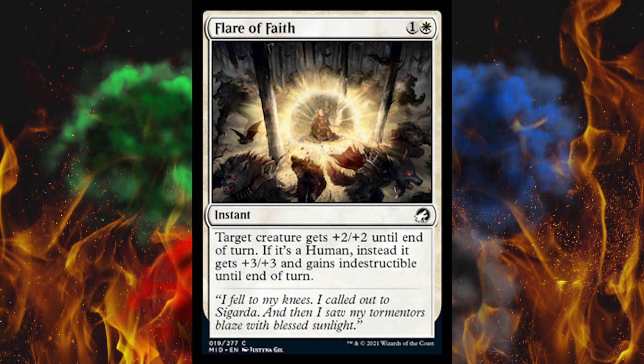Next up, Flare of Faith — it's a 2-cost instant. Target creature gets plus 2, plus 2 until end of turn. If it's a human, instead it gets plus 3, plus 3, and gains indestructible. It's in the common slot, it's going to absolutely win you a draft. Might be good enough for Constructed, especially if you're doing human tribal, but human tribal looks like it's going to kind of blow.